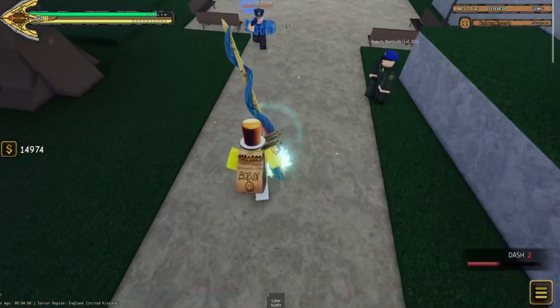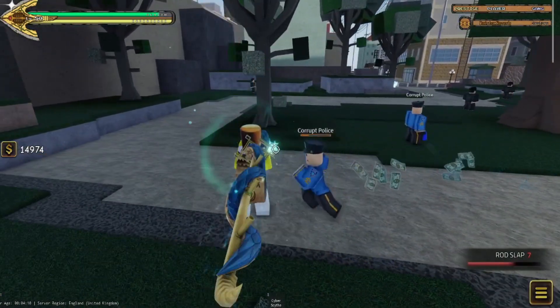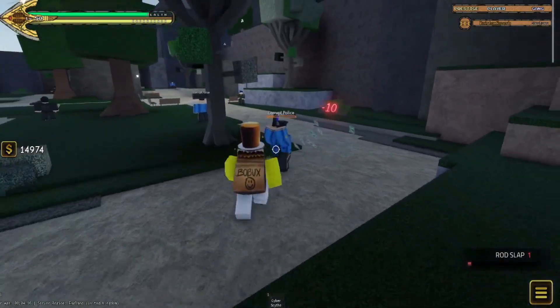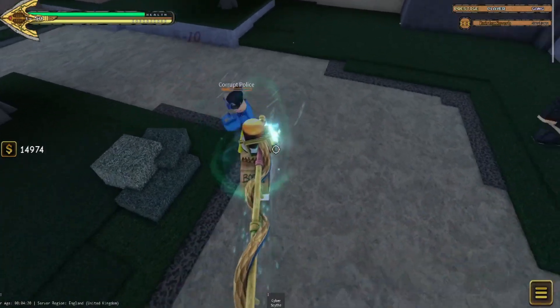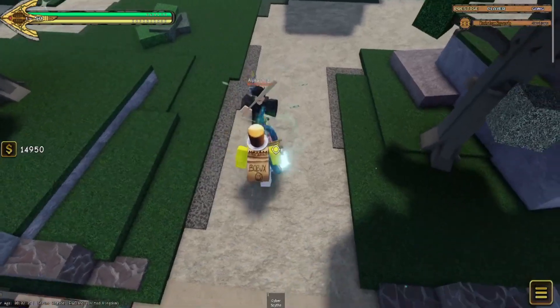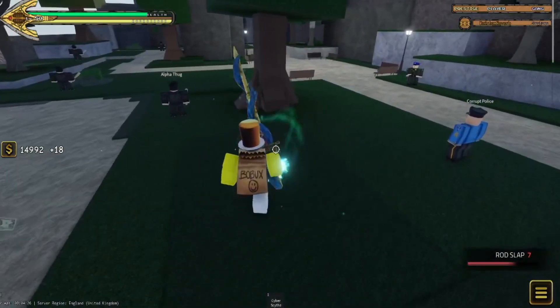Rod slap not only does a crap load of damage, but its wind-up is completely silent, the hitboxes aren't attached to the animation, and it has a lot of range. The hitbox does sometimes bug out and go through people, but that's just normal Roblox JoJo games and you get used to it pretty quickly. Also, the M2 does a funny flip and I like that. With that, let's move on to the strategy.